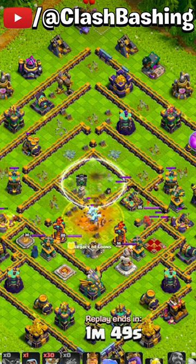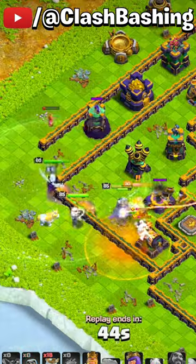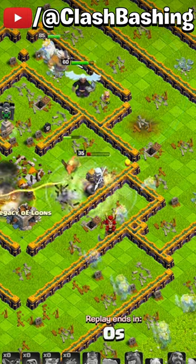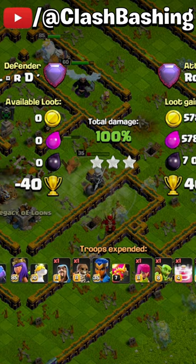Work the ghost in towards the bottom and take out the eagle artillery, then heroes up top with that warden out of the recall — this is all but done. Full send for the final multi-target inferno and we get the three star with the wombo combo ghosts.